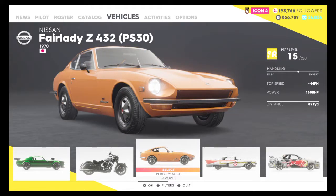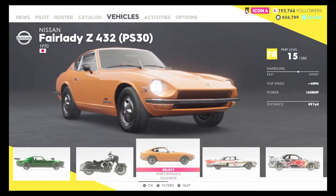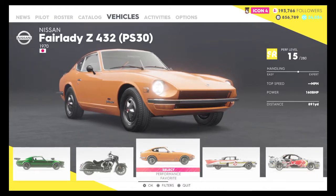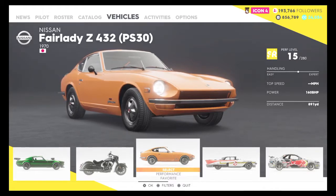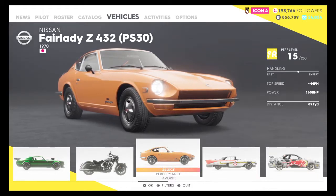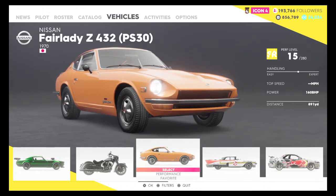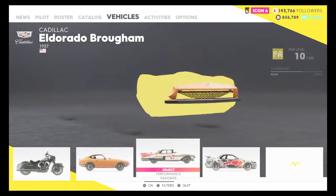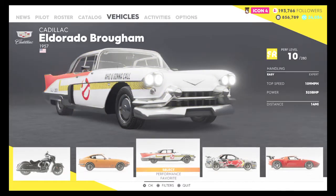Another Camaro but it's the Z28. Yes, I customised the hell out of this. 111mph, 330bhp, 27 miles driven. Now the Fairlady Z. I've driven this 891 yards. I remember when I drove it - I drove it on a bridge over Los Angeles to get the speed trap, but it's a very slow car. The top speed is only around 100 miles an hour. Handling is very expert - I couldn't even drive it. 160bhp, pretty slow car.